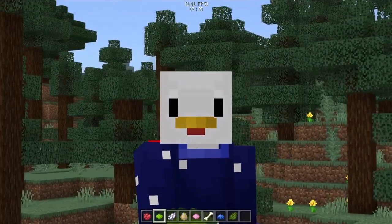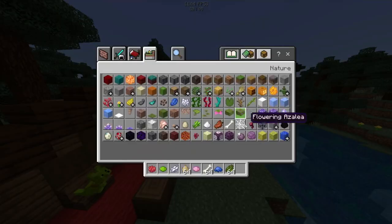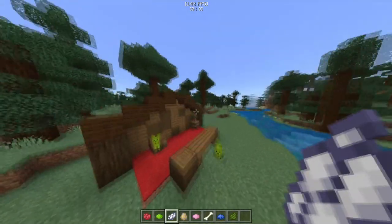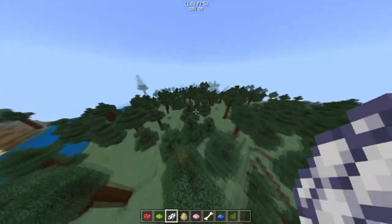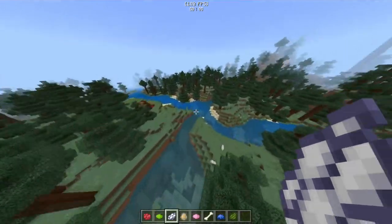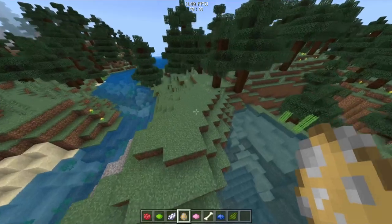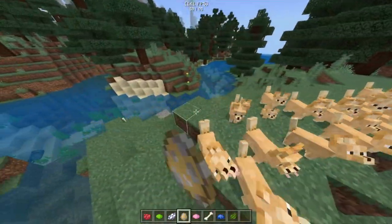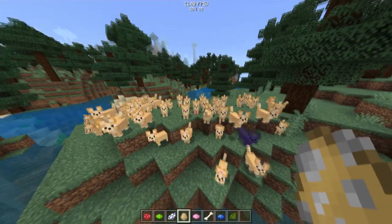I also forgot to say that my dog's name is Mimi, so this whole add-on is named Mimi. You'll find a spawn egg called 'Spawn Mimi' and she does spawn in the wild. She has the same spawning rates as a Minecraft wolf, to keep it quite similar. I've kept the same sounds because I'm not bothered to record my own sounds.